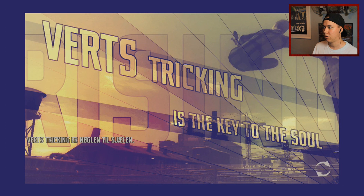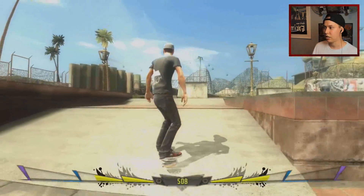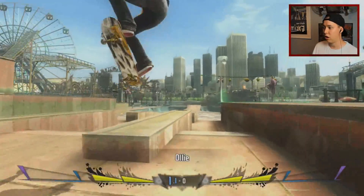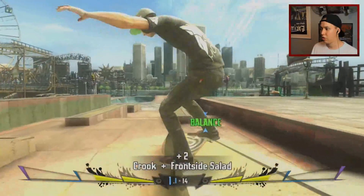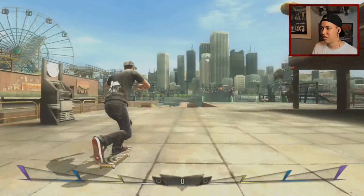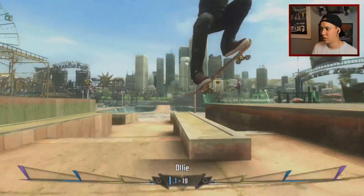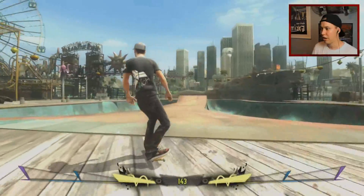I remember this place — this was actually my favorite skate spot in the game. I want to find something cool to skate. Let's get some combos off these. Double flip to nose blunt — that was not a nose blunt. That was not a nose blunt either, and neither was that. Let's try again — just a simple front blunt this time. To another front blunt, to another front blunt. There it actually worked.